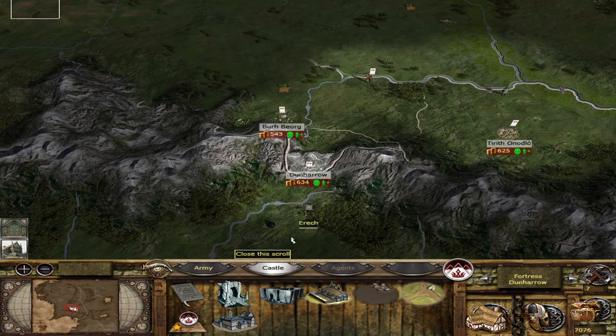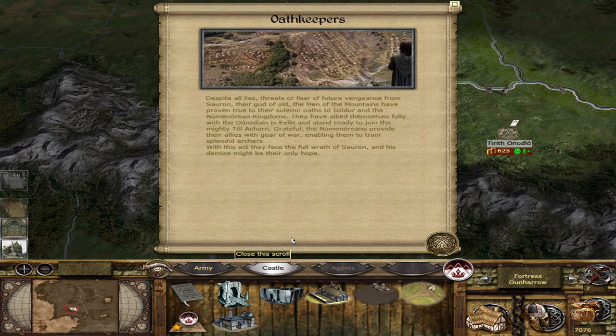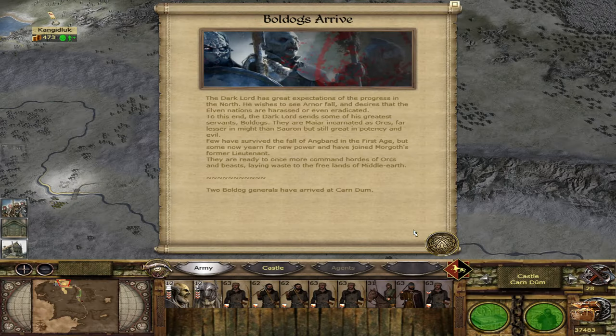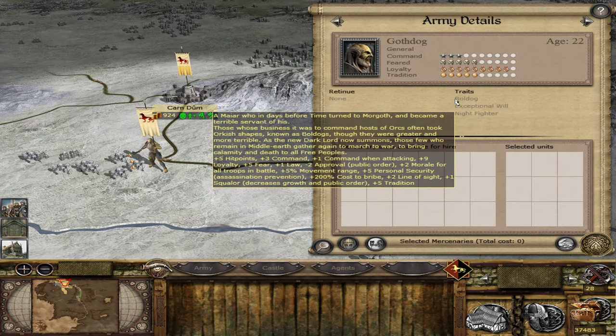We know the Men of the Mountains in the Third Age as the Army of the Dead. The Pillmen in the North start at war with Khazad-dûm. They are an evil faction and get sent special generals by Sauron called Bulldogs. To receive them, you must be allied with Mordor and the Orcs of the Misty Mountains. They allow you to recruit Orc units and strengthen your forces against Sauron's enemy Númenor.